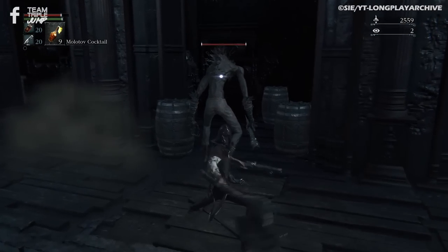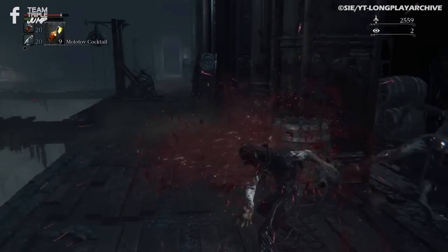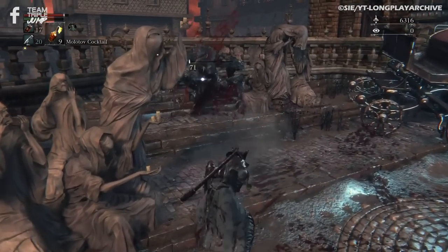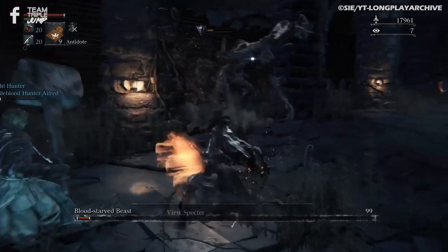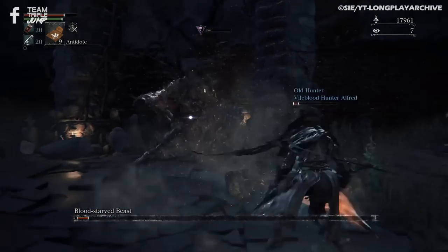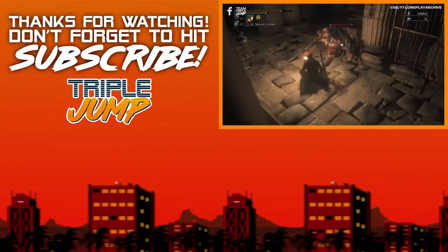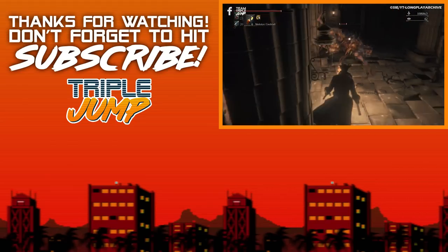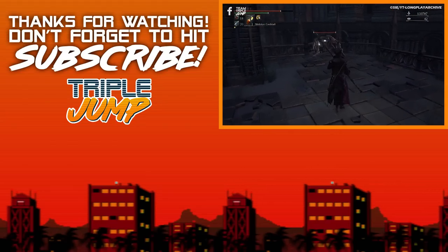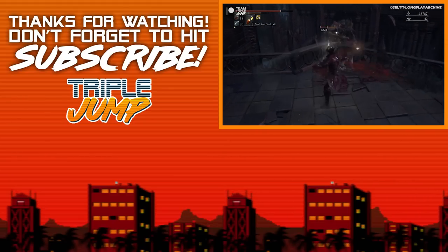The only cure appears to be a good old-fashioned axe to the head, so preventative measures seem to be the best bet for surviving this particular malady. The cause of the plague is blood — specifically the Healing Church's blood ministration process — meaning the faction who were supposed to be combating the Scourge are actually the ones that caused it. Healing Church? More like the Hurting Church. And if standard Scourge Beasts aren't gruesome enough, there's an even more hideous variant to be found in the Unseen Village, turning into a distorted amalgamation of pallid flesh and exposed bone. Right, after all that, I need to go and have a lie down. I suddenly feel a bit feverish.